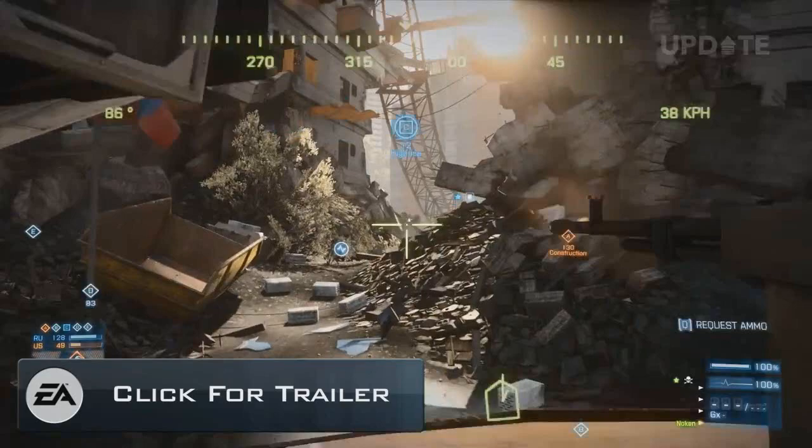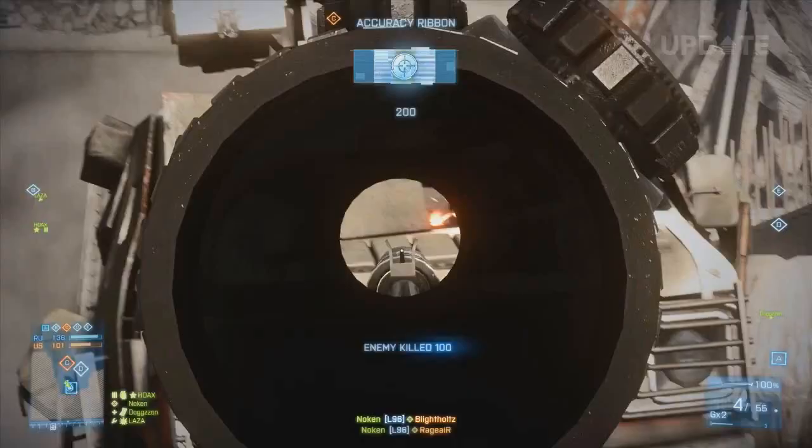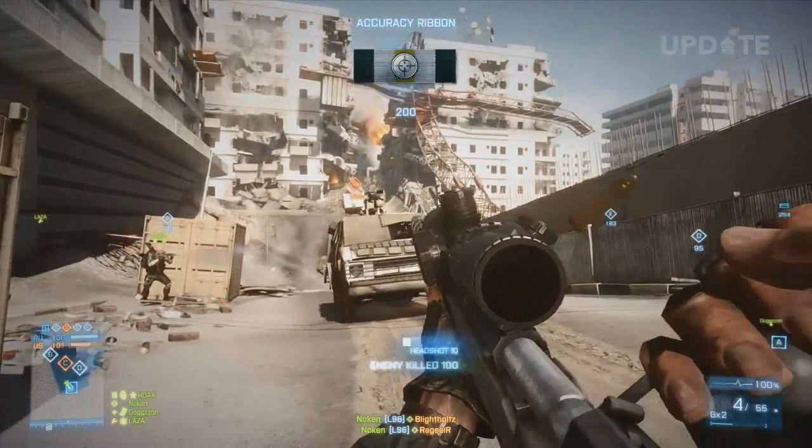First of all, we start off with the truck shooting some enemies or whatever. And unfortunately there's an overlay over what it is, so we can't actually find out what the vehicle's called. But further in the clip you can actually see a sniper sniping one of these vehicles, and you can see it's a heavily modified van — one of the vans that's actually present as just a civilian vehicle in the game. So we now know what some of those modified vehicles that DICE were talking about are going to look like.